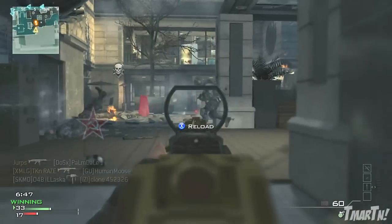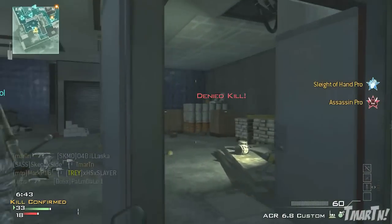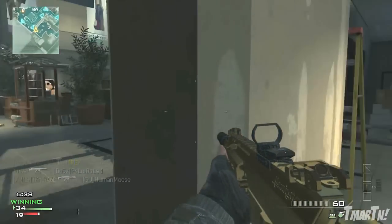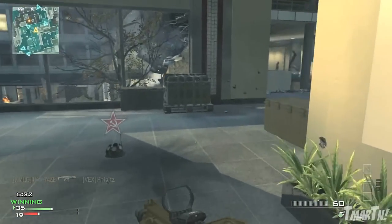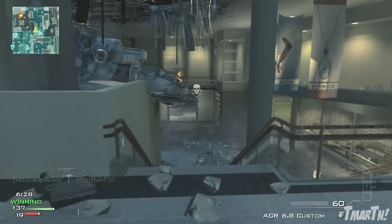For shotguns we have the Bulldog, the FP-6, the MTS-255, and the TAC-12. For snipers we have the USR, the L-115, the Lynx, and the VKS. And then finally for the Marksman rifles we have the IA-2, the MK-14 EBR, the MR-28, and the SVU Dragunov.